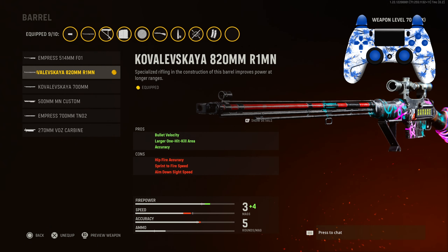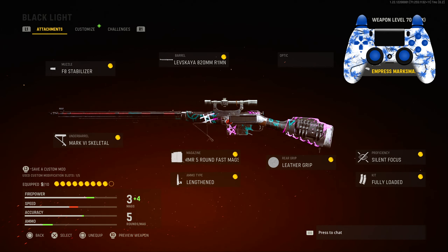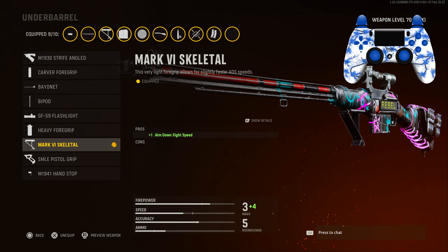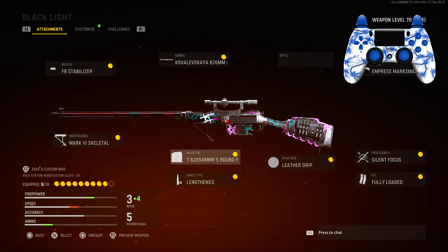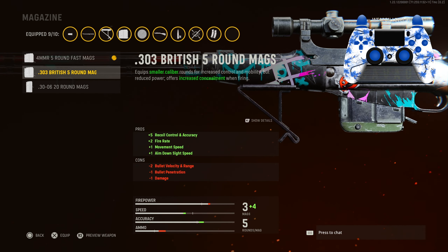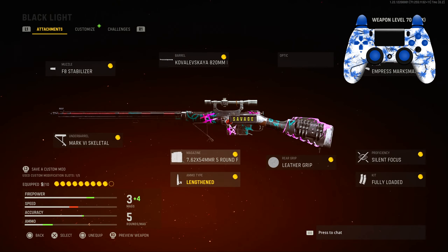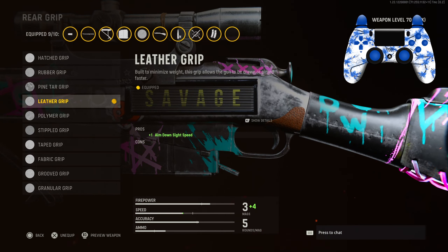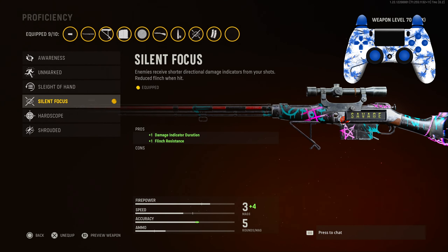For the muzzle we have the F8 Stabilizer for accuracy and damage range. For the barrel I have the second barrel — it brings down the ADS time but it's the only barrel you can get a larger one-hit area with instead of getting hit markers, so I chose that for the larger hit box. I didn't use a sight, just the regular one that came with the sniper. For the stock I chose the first one for ADS speed and horizontal recoil control. For the underbarrel we have the Mark Skeletal underbarrel for ADS speed. For the magazine we have the first one — the fast mags — for ADS speed.